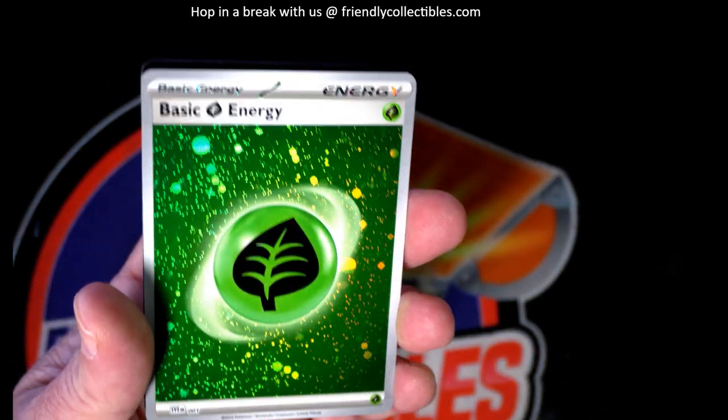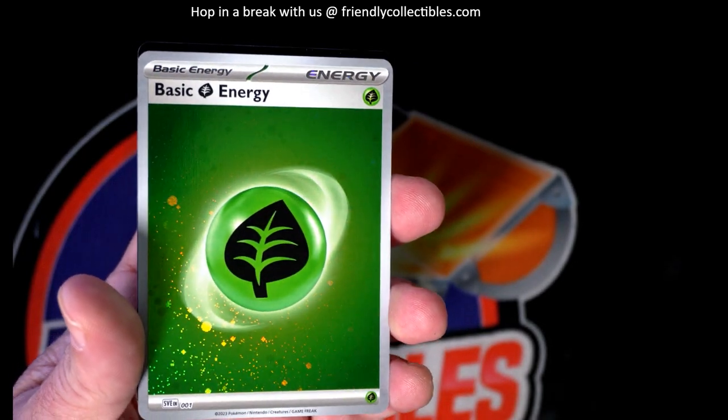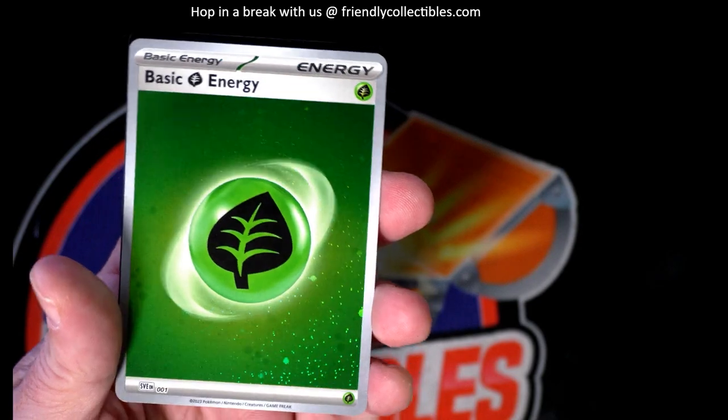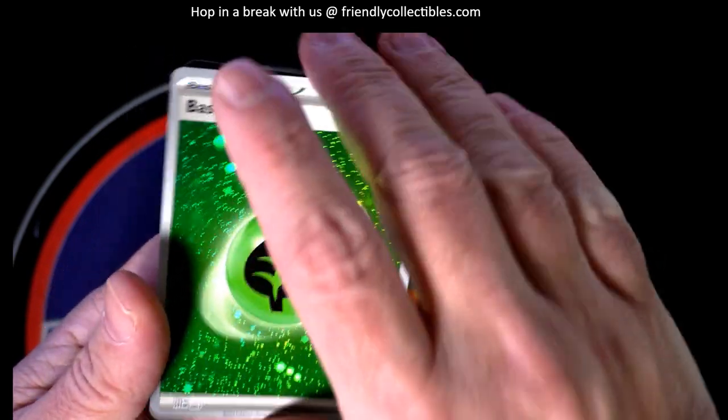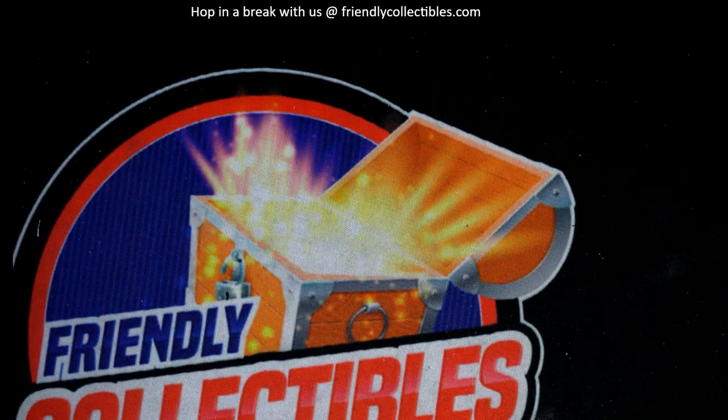Then we have our basic energy. These are really good if you get the swirls in them, but we don't have a lot of galaxy swirls in that one. Still pretty cool. Then we got the code card right there at the back — so that's that pack, John.